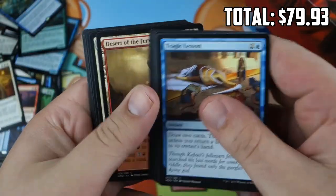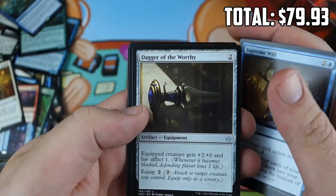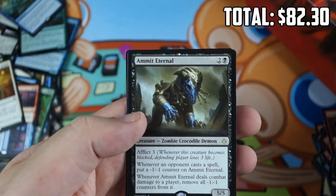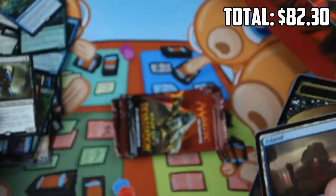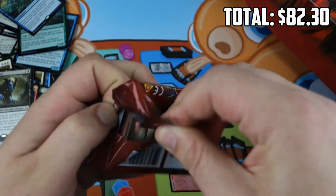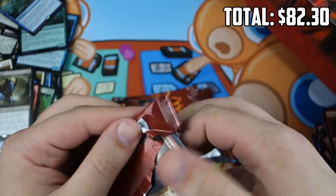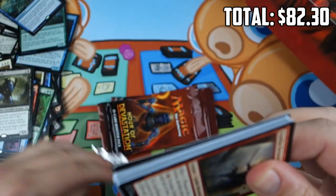Final three packs: Chandra's Defeat, Vizier of the Anointed, Struggle to Survive, Ramunap Hydra, and nothing. Ramunap Excavator — a little more exciting — Hydra in a Desert deck could be good. Two packs to go, running out of time for our Masterpiece if we're gonna find one.